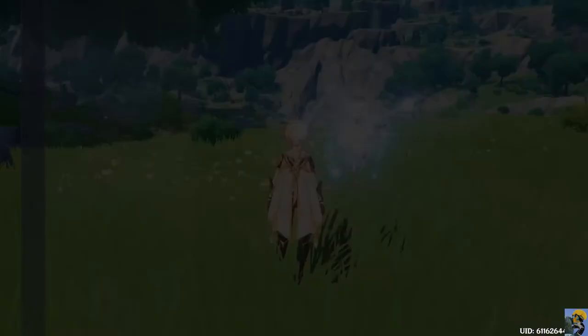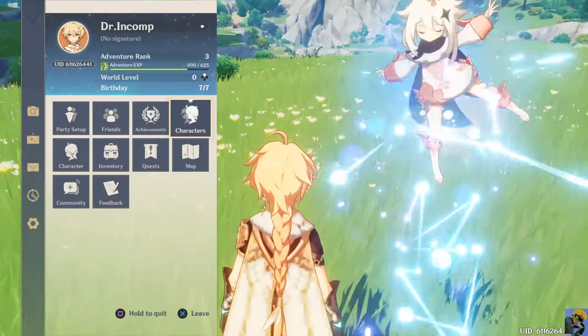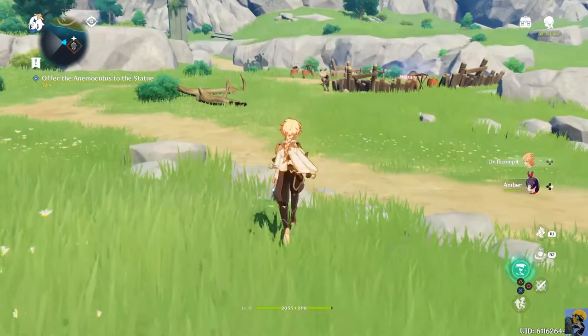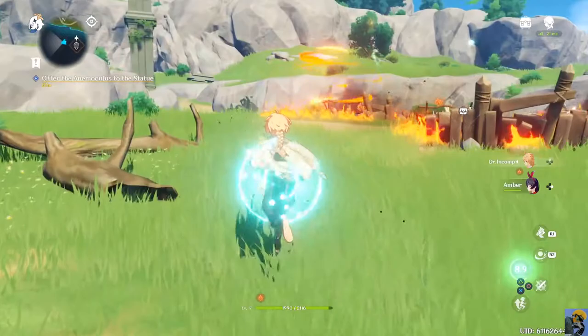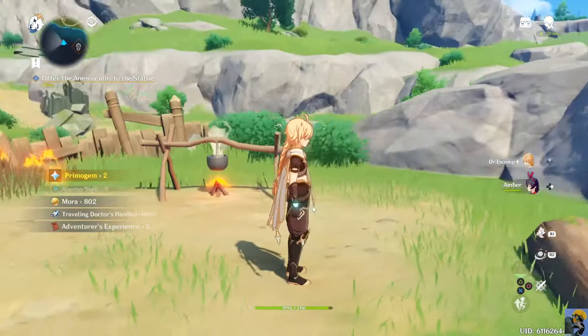She has 372 experience. So I'm going to just go kill something. I could've got that butterfly - that's all right. I'm going to take out these dudes over here. Boom! That was my special uber attack, and we killed every single one of them. We get the treasure chest - Traveling Doctor's Handkerchief and the Adventurer's Experience. Terrific.